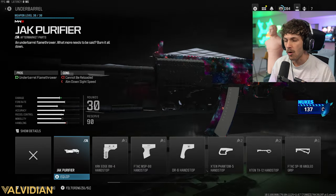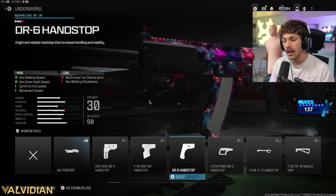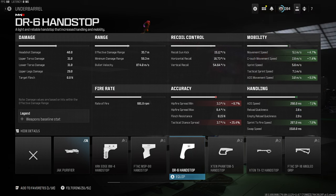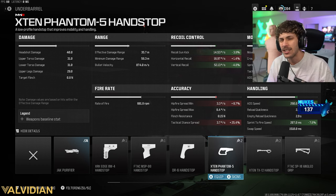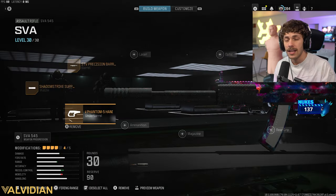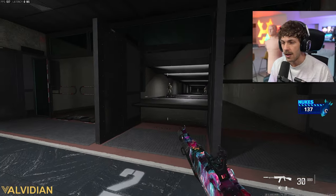I'm going to be adding a little more mobility and recoil control to the weapon. If you only want mobility, then add the DR6 handstop — it gives you a ton of mobility. For me, I want a little more recoil control so I can use it at long range but also have mobility for close range. We are going to be adding the Phantom, which gives recoil control and vertical. Yes, we are losing a little horizontal, but it's really not that much. We also get a lot of handling, making the weapon feel snappier and mitigating the cons from the stock and barrel.